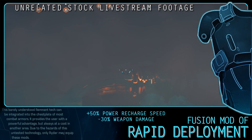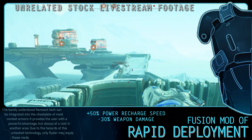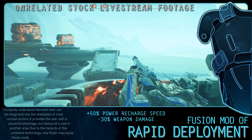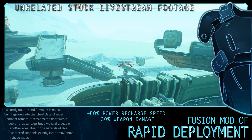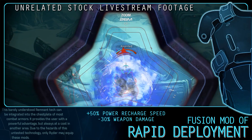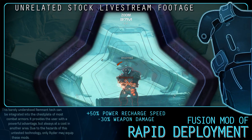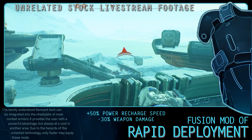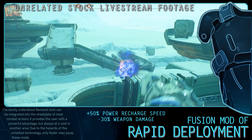The Fusion Mod of Rapid Deployment increases Power Recharge speeds by 50% but reduces weapon damage by 30%. This mod can be gained by completing the Vault on Kadara. This could be very powerful for any Power Slinger and a good boss fight alternative to those using the Fusion Mod of Adrenaline — depending on your skills and recharge speed, this mod compares favourably, though it is far more specific to playstyle.